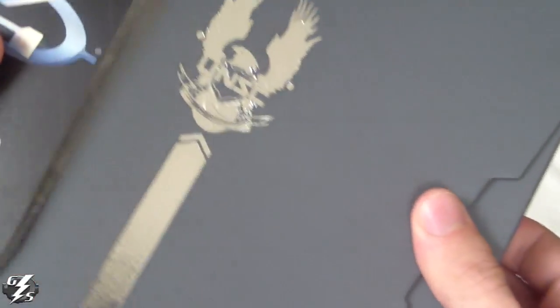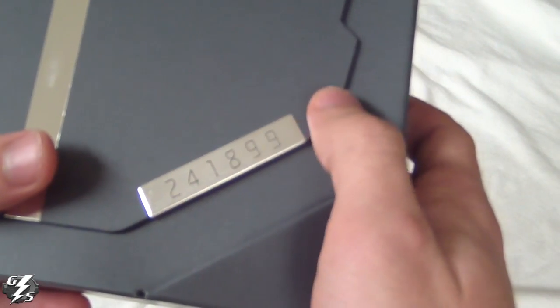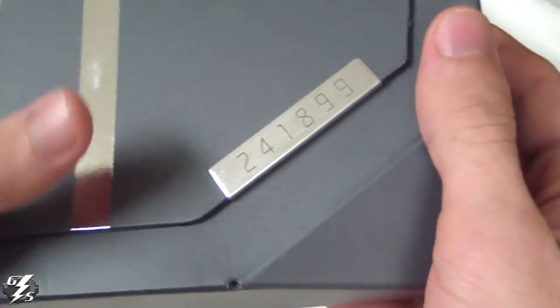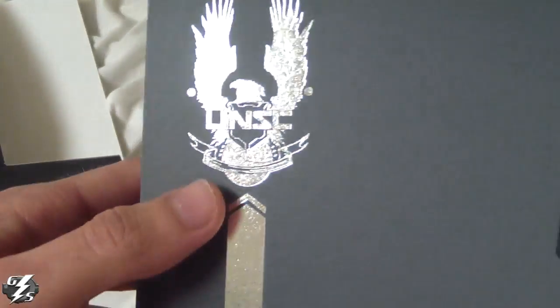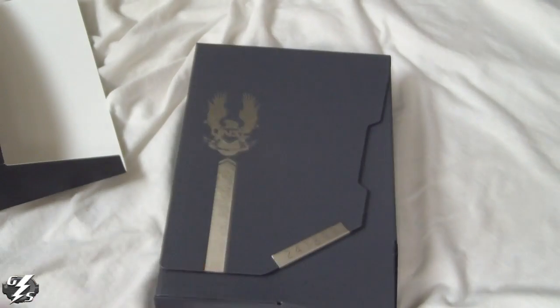Take it out of the sleeve — the sleeve just looks like this. Here's what the actual case looks like: it has a number. I don't know if these numbers are actually limited, like zero-zero-zero-one if someone has the first one, or if it's just always the same number — who knows. But as you can see it's shiny, has the UNSC logo, it's gray, kind of plain, but the shininess makes it cool.